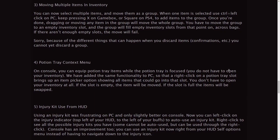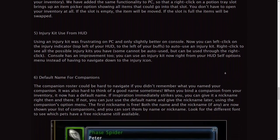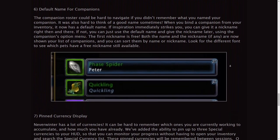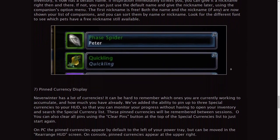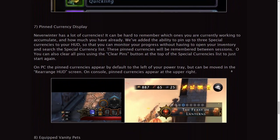The potion tray changes are as already shown, along with the inventory HUD updates. Automatically it will suggest naming your companions to a default name, which you can change anytime with a free nickname change. And then there's the pinned currency as already mentioned.